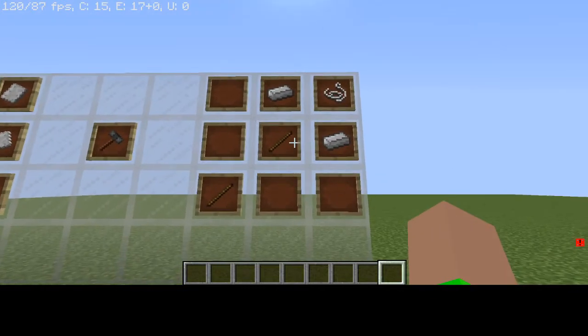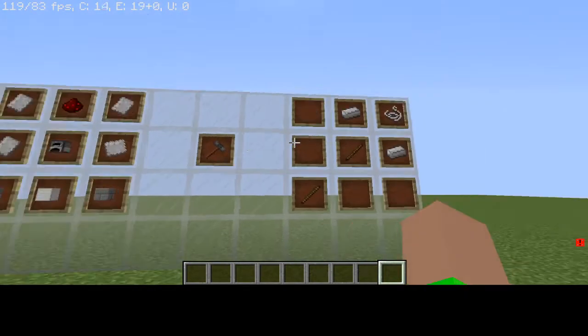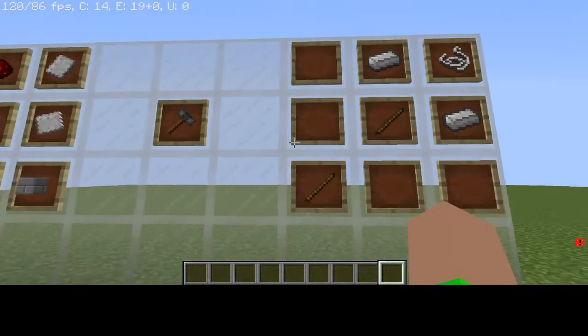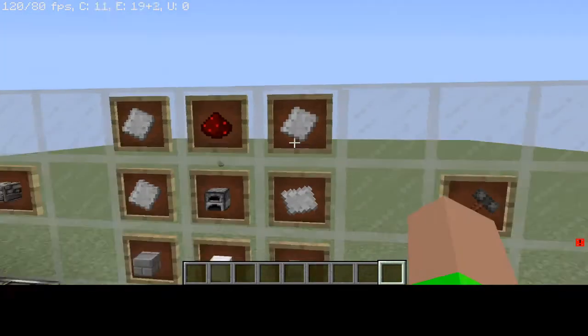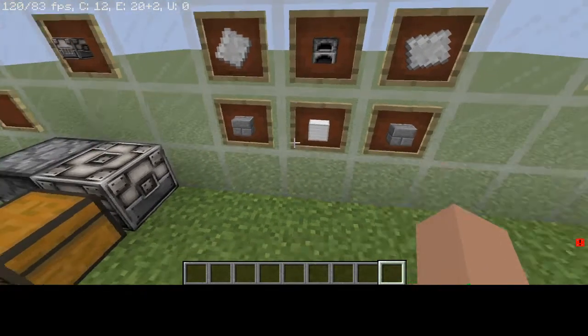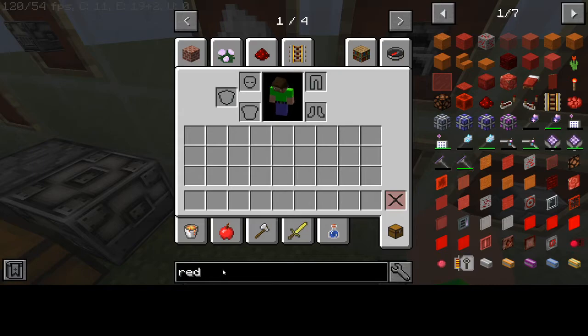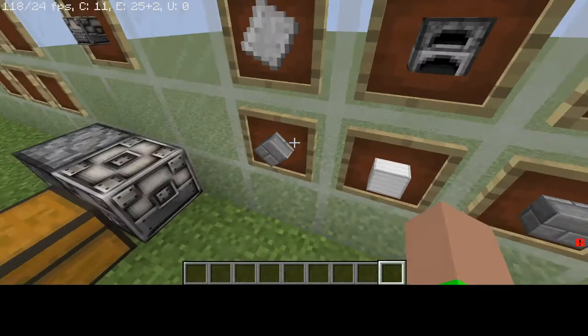So this is going to be the first thing you want to craft from Immersive Engineering - you're going to want to craft the engineer's hammer. The engineer's hammer is super useful in getting these iron plates, which you can make by putting an iron block next to two stone bricks like so.